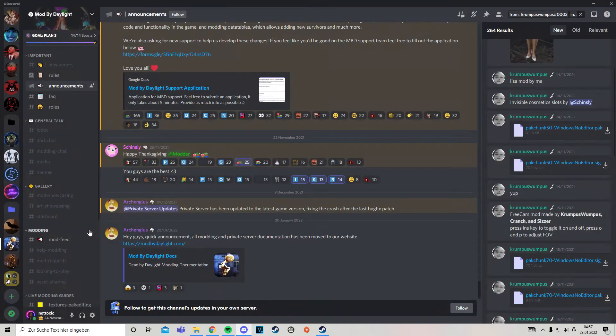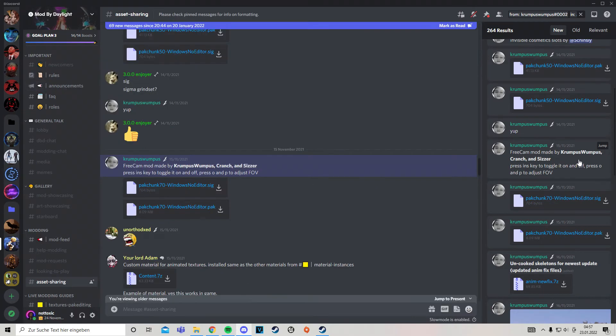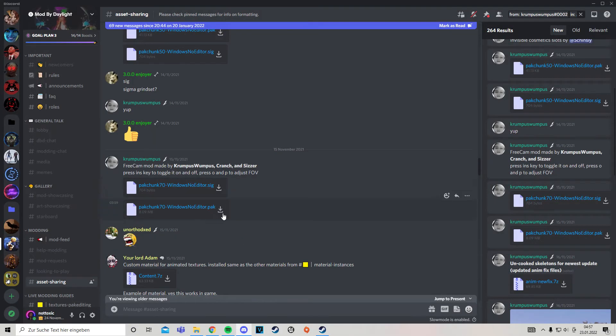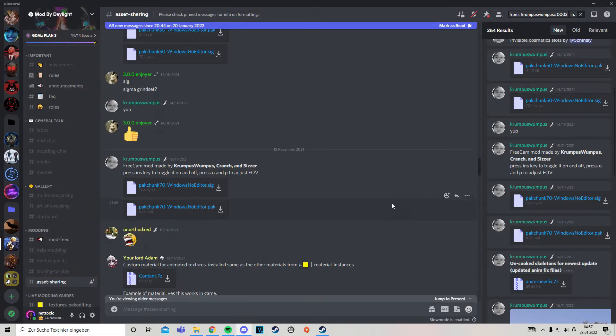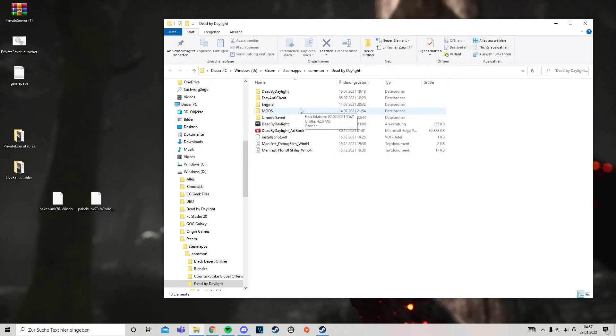Next, go to Mod Dead by Daylight again and look for the freecam mod by Kumbuswumpus, Grinch, and Scissors. Download those two files.